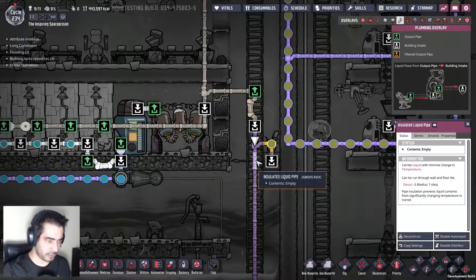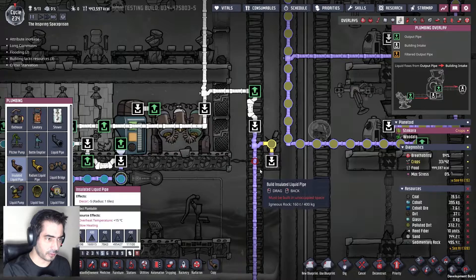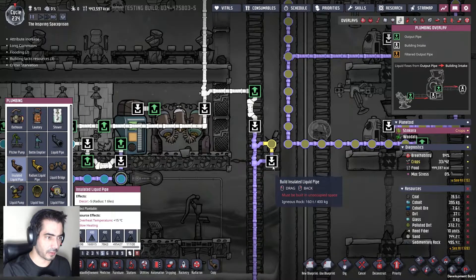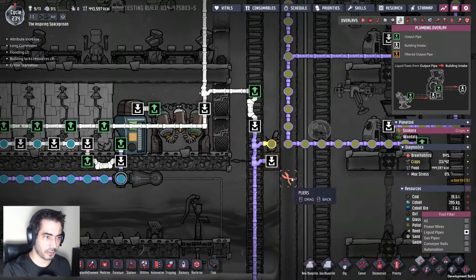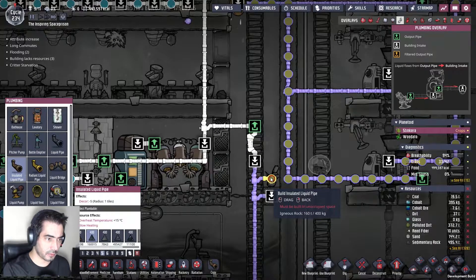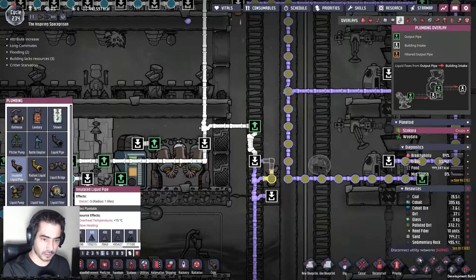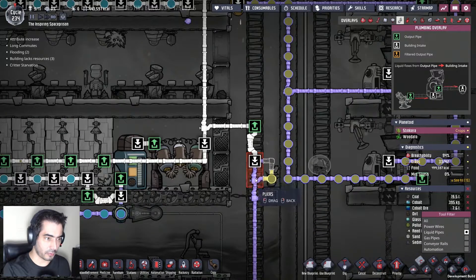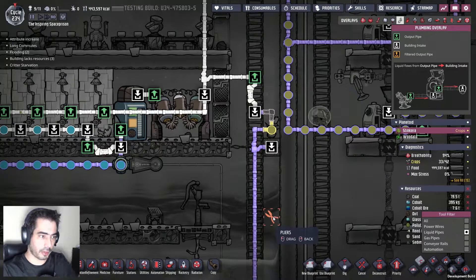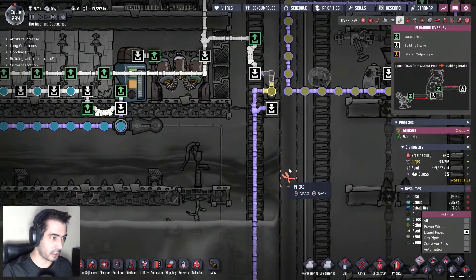Let's do something like this — let's remove this, then let's grab this, do something like this and remove this. It will forcibly throw water there, which is what I want. Now, what I need to do is stop this pump from working.